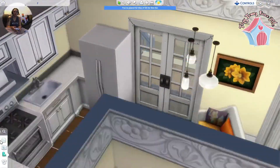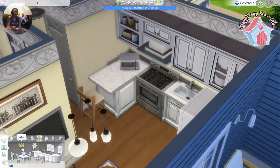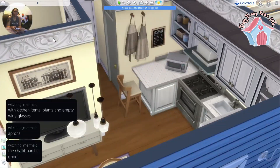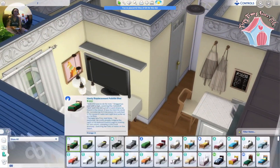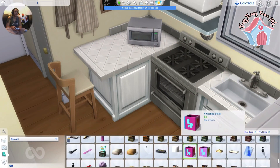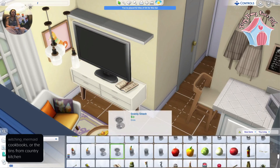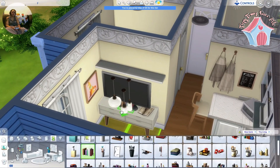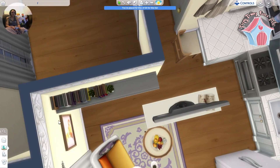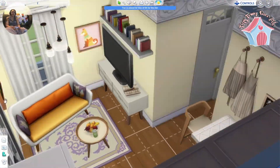It's really hard to put hobbies in tiny homes just because they're so small and you have to fit all the essential stuff in there. But I like to put computers at bars or at desks just because you can do a lot of different hobbies on a computer. I decided instead of a painting, I was going to go with shelves and books above the TV — that was an idea that Witching Mermaid gave me on my stream, so thank you to her for that. It turned out super cute, and it's one of my favorite parts of the house.